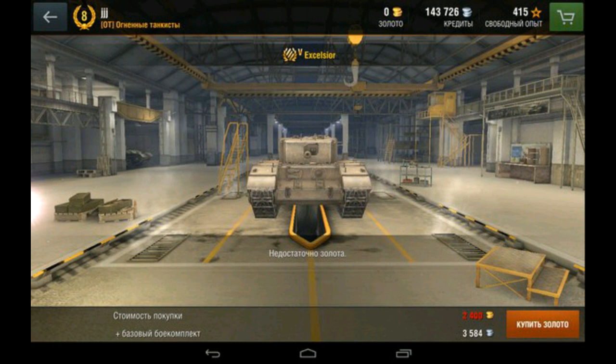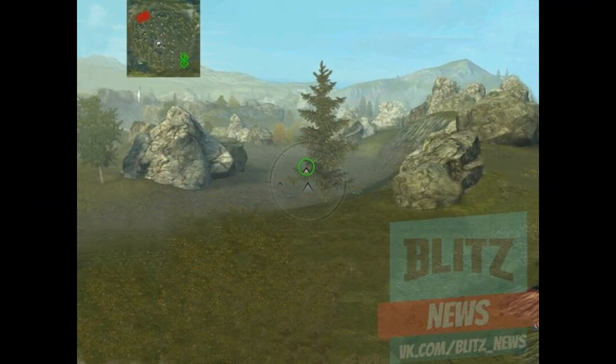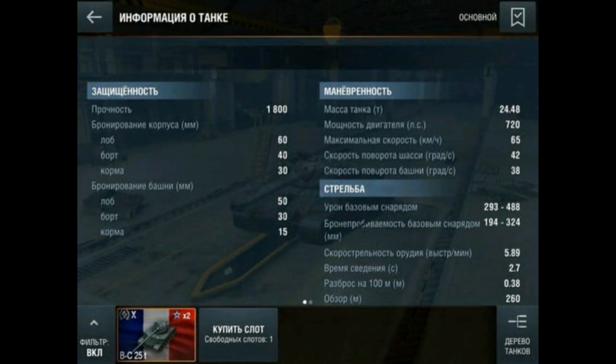Here you can see the Excelsior, and you can see that it's going to cost 2,400 gold to buy, which I'm guessing is what it's going to cost once it comes out, probably in Update 2.4. Here you can see there's going to be a remake of Rockfield at one point. And finally, you can see the Batchat, the Batchatillion — I'm not going to really go over the stats.